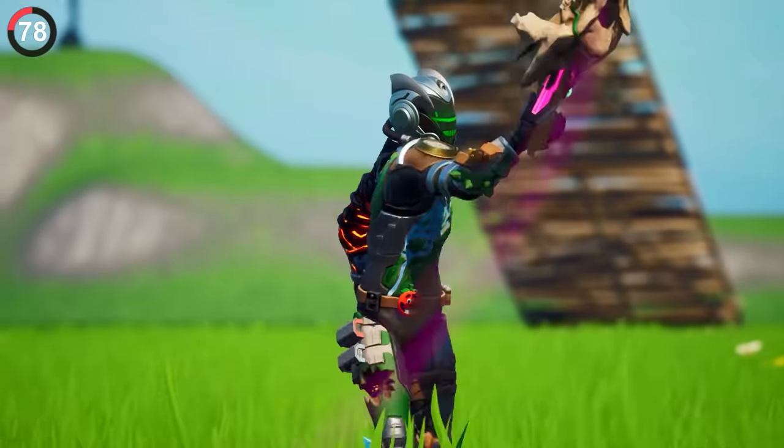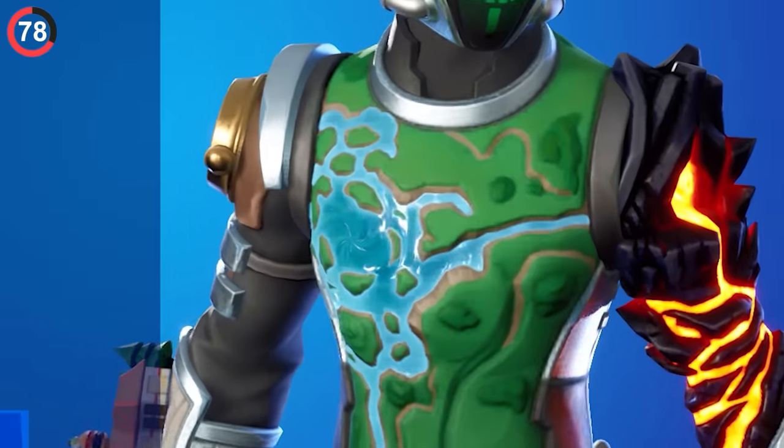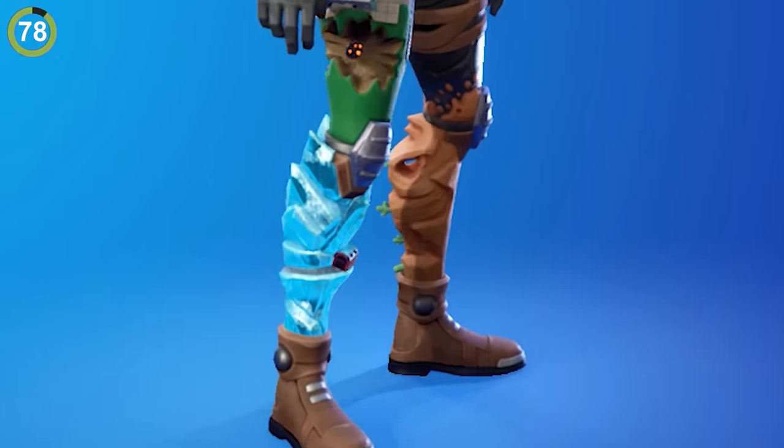And if you missed the old map, just equip the Eco skin, which is filled with memories — from Dusty Depot getting hit by the meteor to Loot Lake's destruction, even his legs are the different biomes.